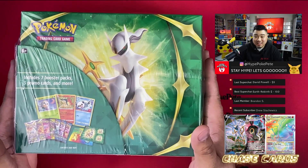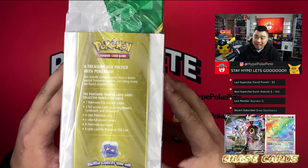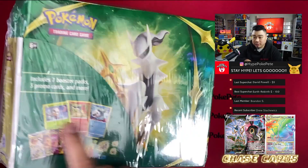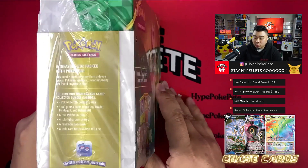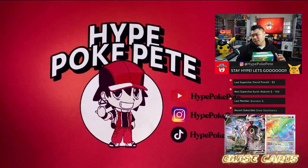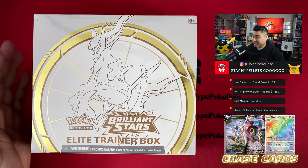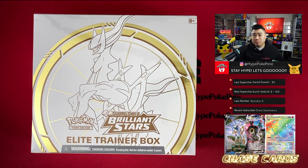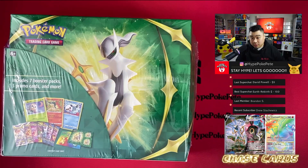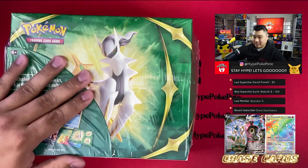Back at the studio — here's what we got today. A nice Arceus treasure box packed with Pokémon, containing seven booster packs, three promo cards — Rowlet, Cyndaquil, and Oshawott — plus stickers and a coin. We also got an ETB, both from Barnes & Noble. We're going to open both of them, starting with the collector chest.